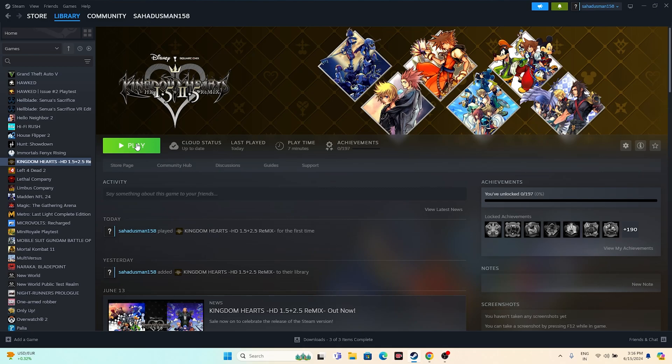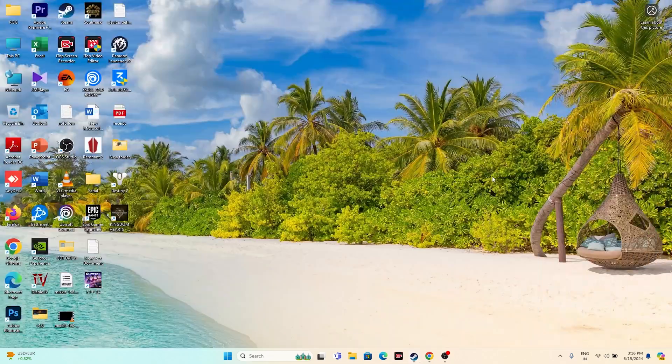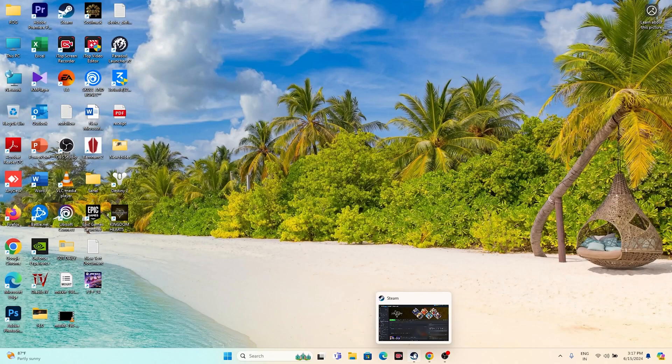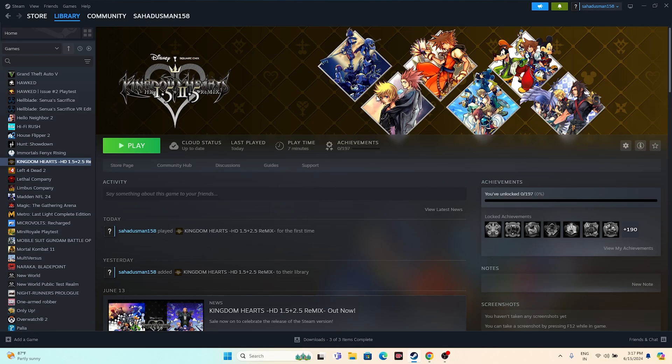The next step is to delete the saved game file. Go to File Explorer, navigate to Documents, and you will find the Kingdom Hearts folder where the game saves your progress. Delete that folder. Keep in mind that you will lose all game progressions and have to start from scratch — but this has helped many users.